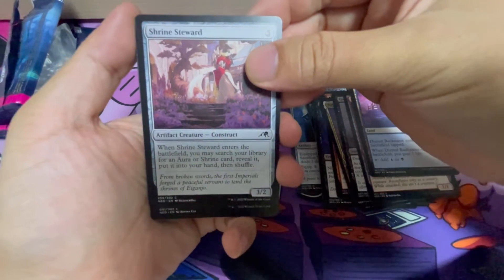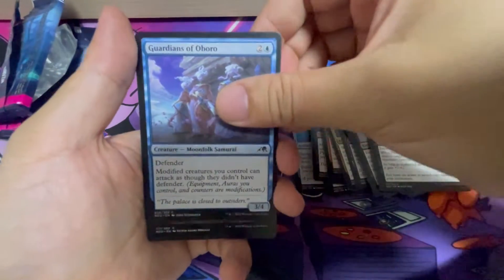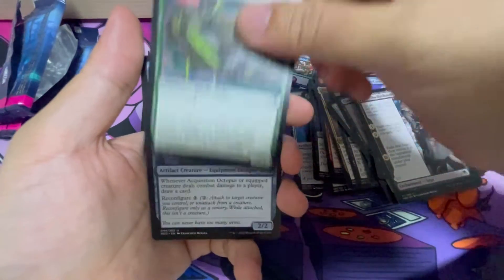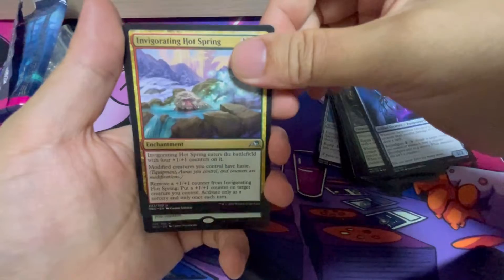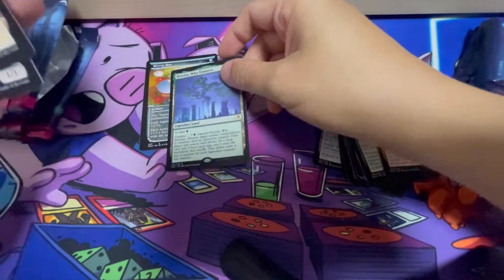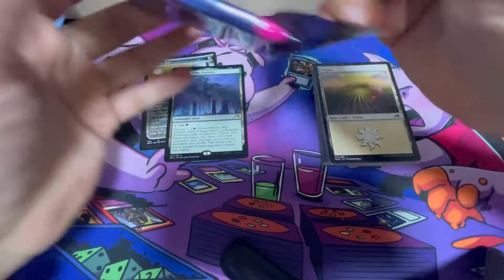Let's see what else we have for this one. Shrine Steward, Glowing Torment. All these are the commons and uncommons. Twisted Embrace, Okiba, Rackaner Raid, Kappa Tadraker, Equision Octopus. Followed by Invigorating Hotsprings. Last but not least, we have Boseiju. That's one of the best rares you can actually get from the set. Definitely a very happy kit there.